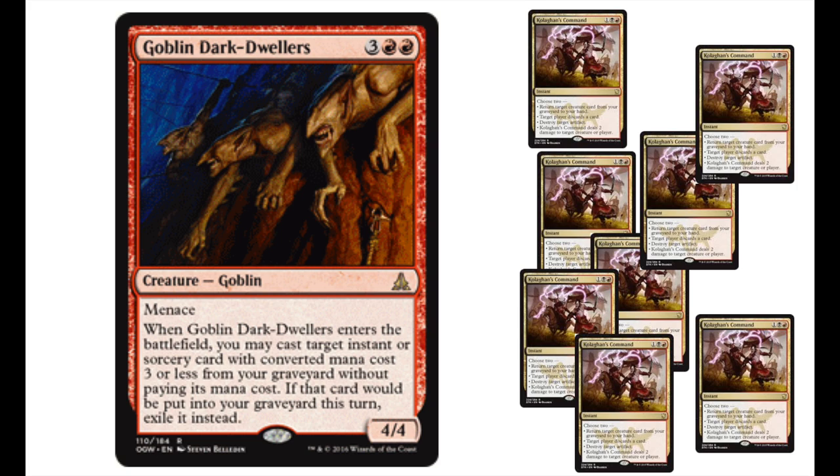If you buy a box you get one of these. I like it a lot. You can even bring back Hordling Outburst. It comes in as a 4/4 with menace, and when it enters the battlefield you may cast a target instant or sorcery card with converted mana cost three or less from your graveyard without paying its mana cost. If that card would be put in your graveyard this turn, exile it instead. Definitely one of the better buy-a-box cards.